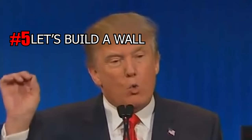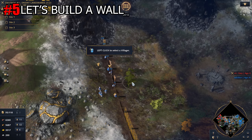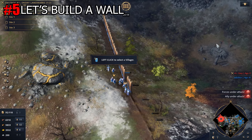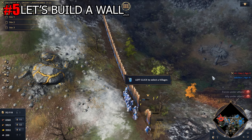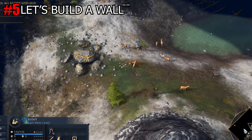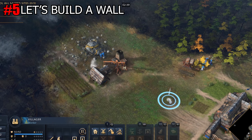Tip number 5: Let's build a wall. Building walls is more effective than you might think. First, use your Scout to discover the entire map and look out for possible paths your opponent might use to reach your side. Then build walls to block these pathways. Walls are extremely hard to take down early on and will give you a lot of reaction time to prepare for a fight, since you will see enemy units well before they can reach you.